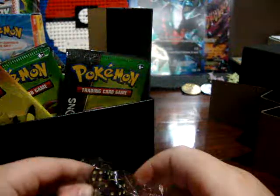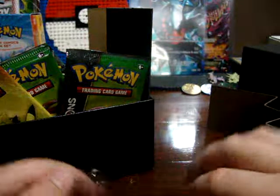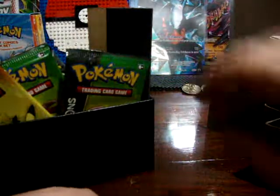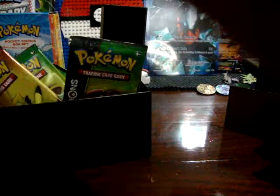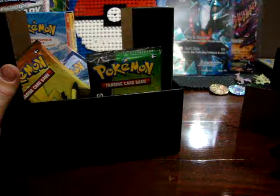Before I did this I went and cut the plastic seal off the box, so don't think I already went through the box and took the stuff out. So we got our dice for the game, damage counters, all the sleeves — that's a really cool background for the sleeves — and a code card, which I'll give away at the end of the video.